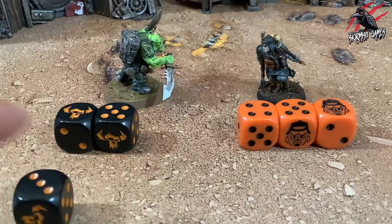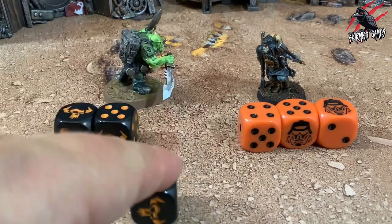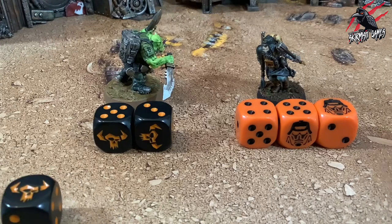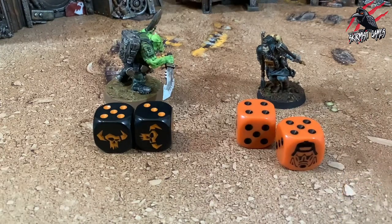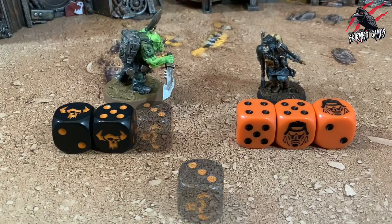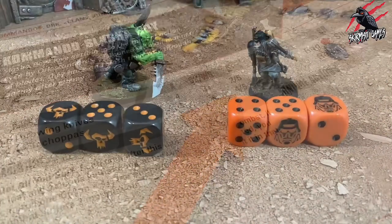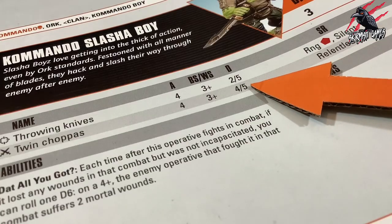If they parry, one of their opponent's successful hits is discarded. If the attack dice they select is a normal hit, they select one of their opponent's normal hits to be discarded. If the attack dice they select is a critical hit, they select one of their opponent's normal hits or critical hits to be discarded. If they choose to strike, then inflict damage on the target. If the attack dice they select is a normal hit, inflict damage equal to their selected weapon's normal damage. If the attack dice they select is a critical hit, then inflict damage equal to their selected weapon's critical damage.